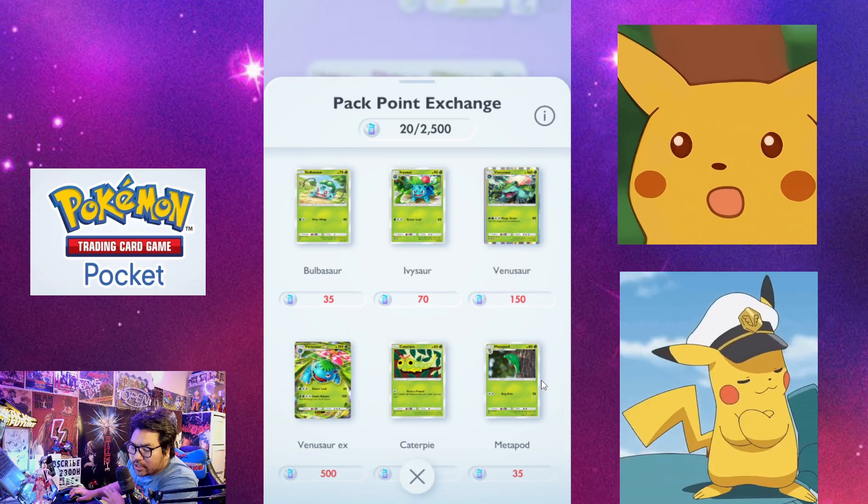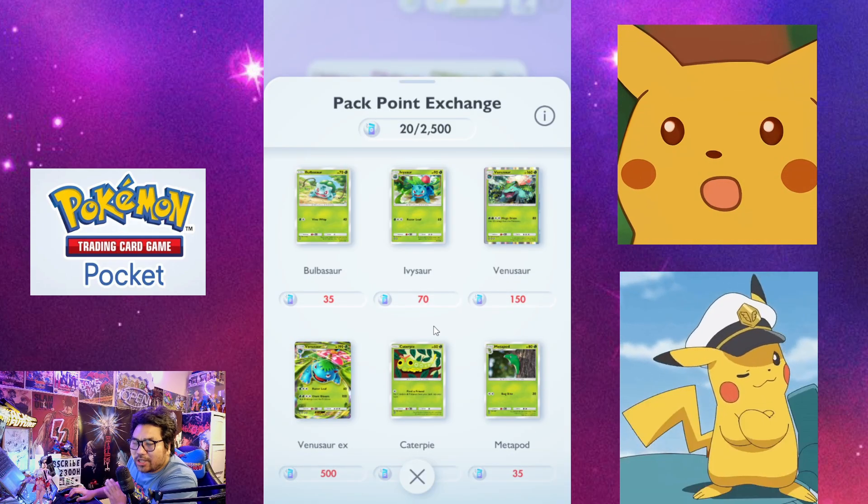So you see points here. Whenever you summon, you accumulate points. And when you accumulate points, you can exchange them for cards here.